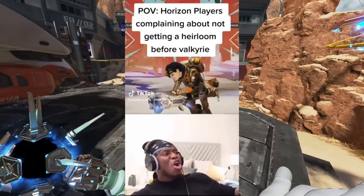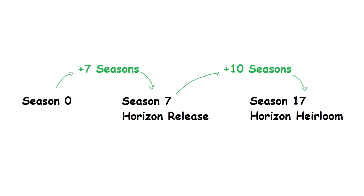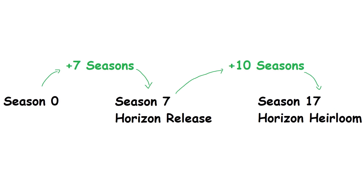In this voice line, Horizon says the heirloom took even longer than it took to make Newt — a reference to the fact that it took 7 seasons to release Horizon as a character, but 10 extra seasons to release her heirloom.